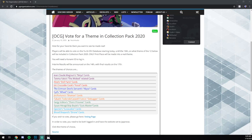The ones you get to choose from are Jean Claude's Ninjas, Tenma's Wicked Cards, Alice Doll Parts, Jim Crocodile's Fossil, the Devil's Abyss Cards, Sid's Wheels, Fortuno's Shaman, Motoroki's Debuggers, Ergy's Thorn Princess, Suzio's Guts, Specter's Sun Avalon, and Blood Shepherd's Throne Cards.